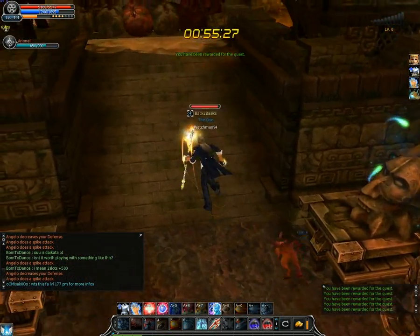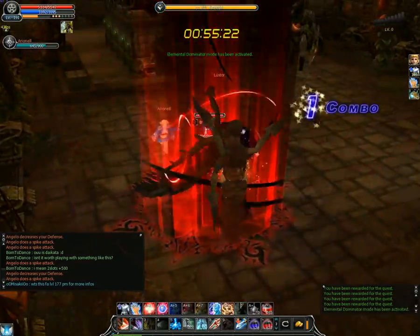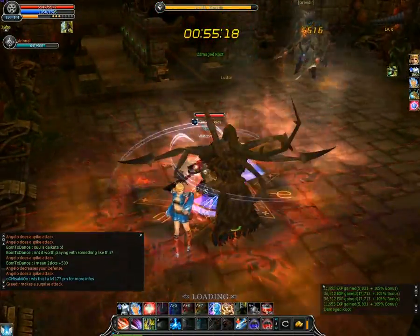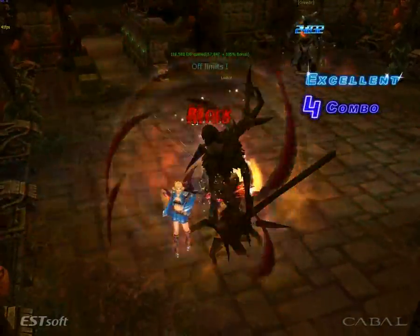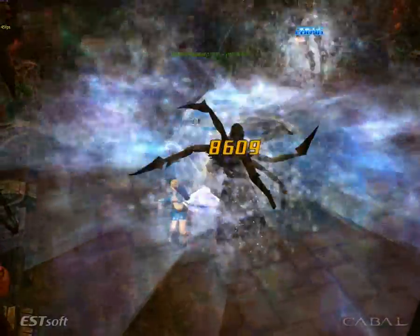Now this next part only applies to wizards, archers and gladiators — the part with the two minibosses. You can actually hit the two of them with your fatal attacks. For archers it's even easier due to their higher range and multi-target BM2. Gladiators, however, can only do that with combo.